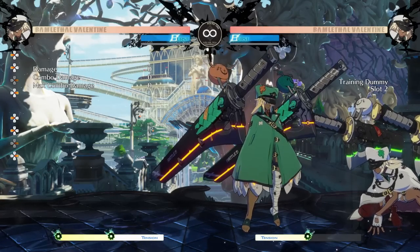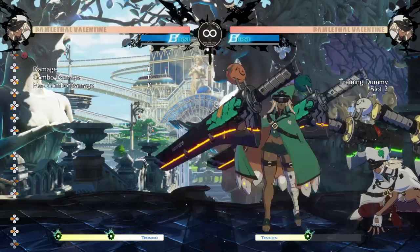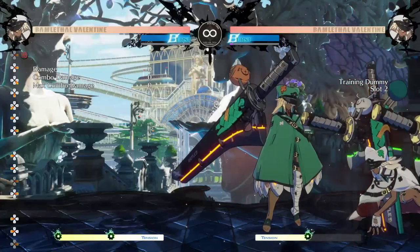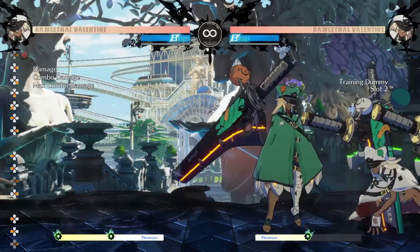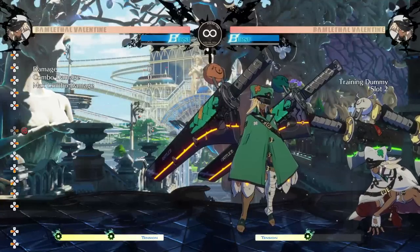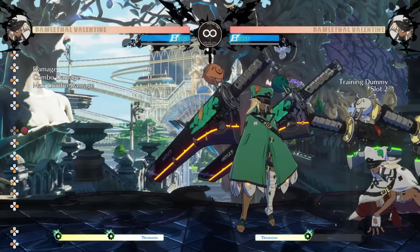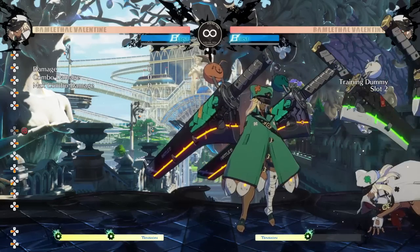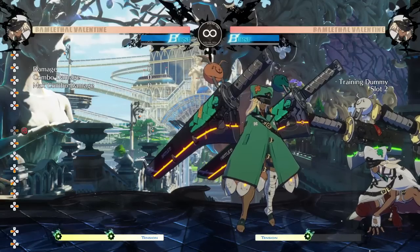Specifically, we're going to be talking about one tool in her kit that's the cornerstone of her offense — this move right here, the heavy version of her sword toss, 236H, or H-Sword as most people call it. We're going to briefly talk about why H-Sword is so good and why it's so important to her offense, and then we'll start getting into specific applications like block strings and whatnot.